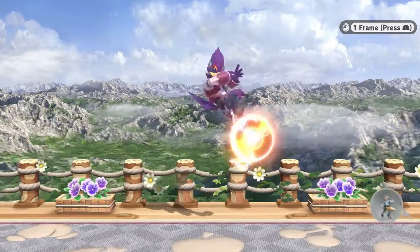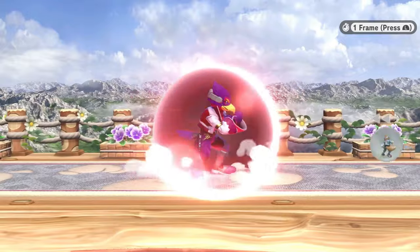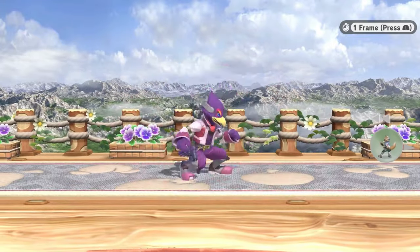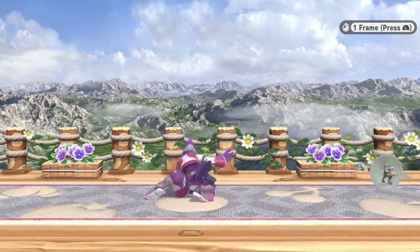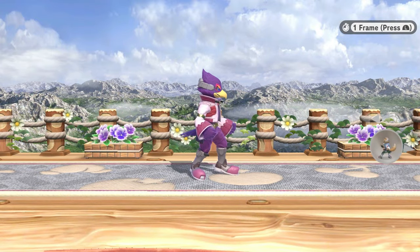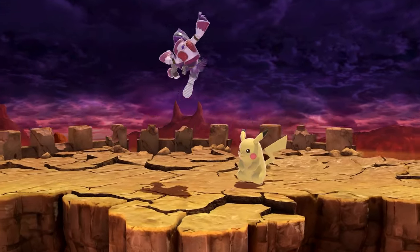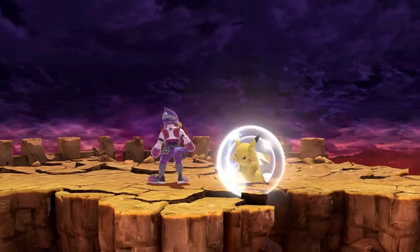Delaying it also helps in a few other ways — it places the hitboxes further forward since you move a few more frames before the move comes out. The sweet spot hits a little higher and the sour spot hits lower, which is important. Sometimes against characters like Pikachu, you need to do the delayed version if you want to hit them at all.